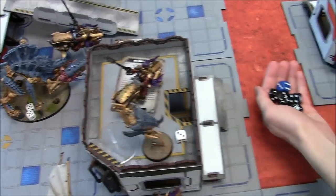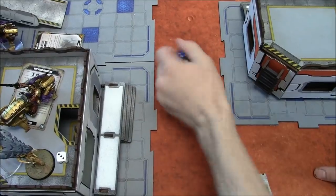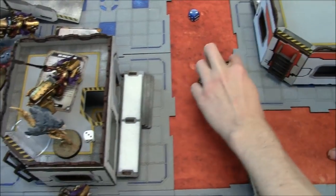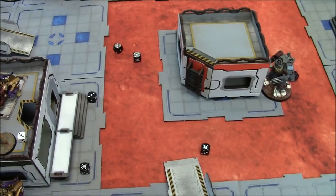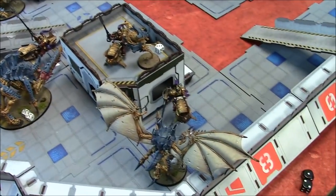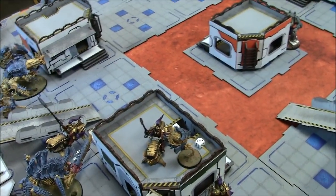Turn three recap: killed the Carnifex, heavily damaged the Flying Hive Tyrant, but couldn't quite kill the Neurothrope brain. As Jake put it: killed the Carnifex but couldn't kill a floating brain man. On to Tyranid turn three.